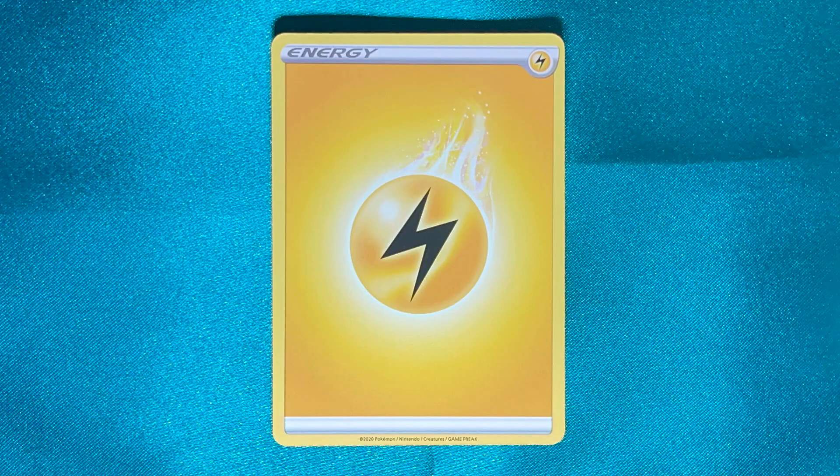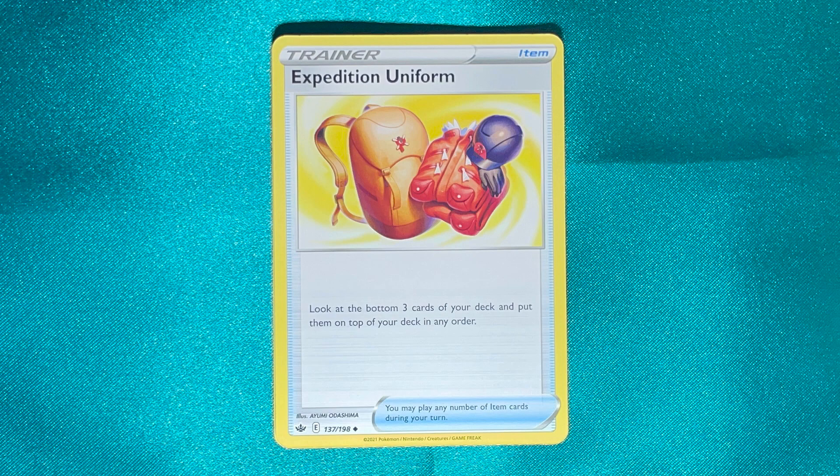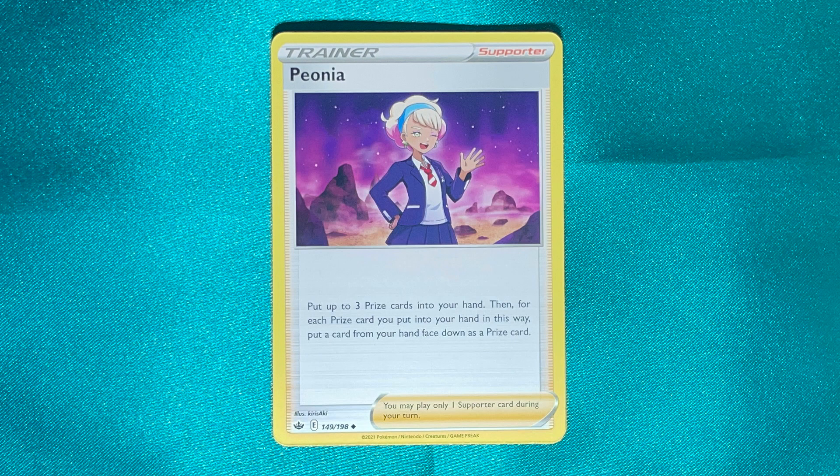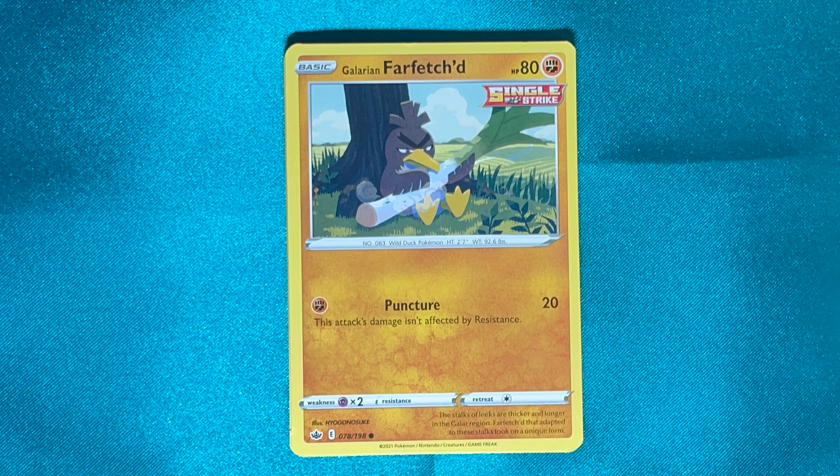On to Chilling Reign, we've got Electric Energy, Cybold, Expedition Uniform, Peonia, and Weedle.